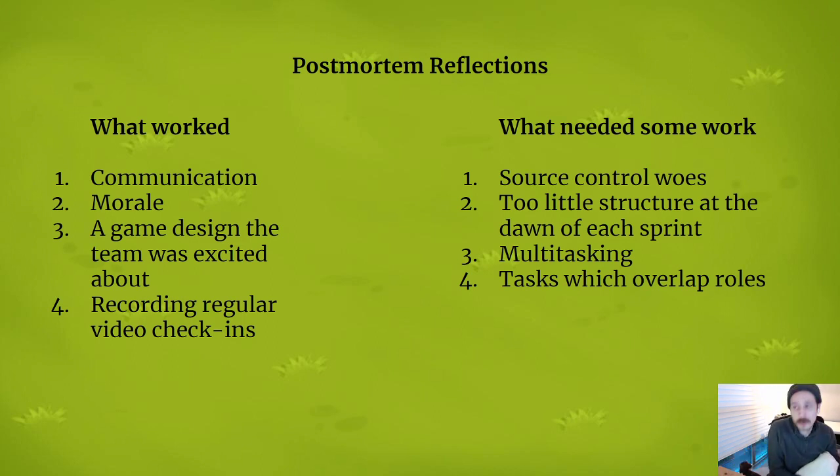One of our main challenges was multitasking — not multitasking within the project itself, but multitasking between this project and others. Each of us were balancing this along with other personal and scholastic responsibilities. This meant that on occasion we would need to do some assignment triage — deciding how to spend limited time between different projects and deadlines. This project, which we were all excited about, would often take a backseat to other school projects, like building an engine from C++, and that was detracting time and attention we were hoping to dedicate to Fake ID and Idle Tower Defense.